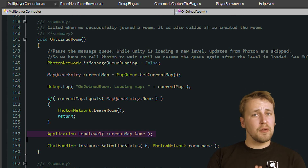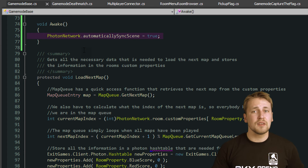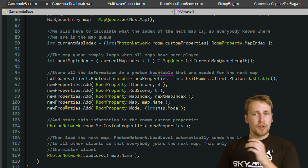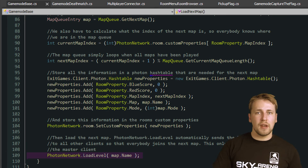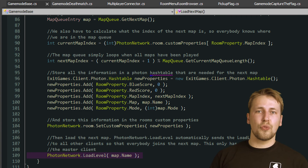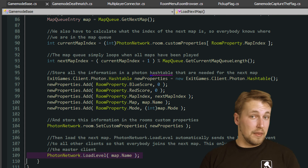However, Photon also has a way to simplify this for us. If we set PhotonNetwork.automaticallySyncScene to true, the master client can simply use PhotonNetwork.loadLevel instead of the Unity one, and Photon makes sure that all players will follow the master client to the new scene. This way we don't have to think twice about level loading, and Photon ensures throughout the game that all players in the same room are also on the same map.